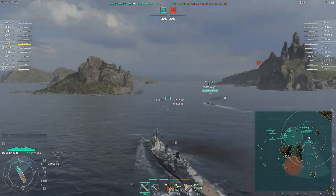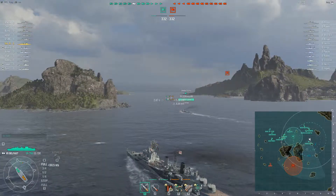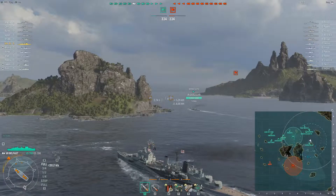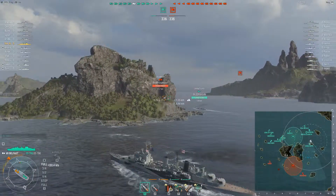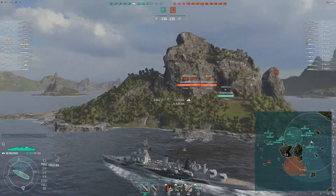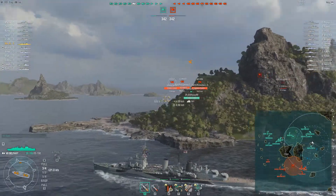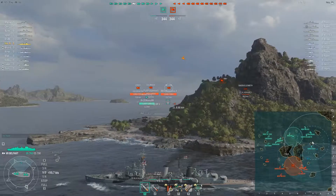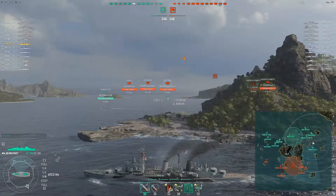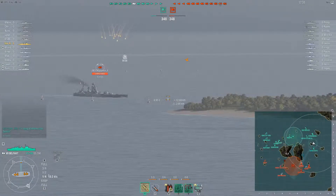Apart from this being a damage record, the reason why I want to showcase it is because I managed to utilize this island position in a good way for a long, long time. This position is good because it's obviously behind an island, but there is also the east edge of the island which is low. So I can pass the island, smoke up, and then I have range for most ships in this area. I also have my radar in case a destroyer pushes a bit further north, and when my smoke runs out and I need to back off, I have an island for cover.